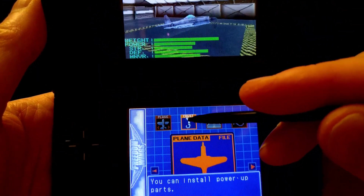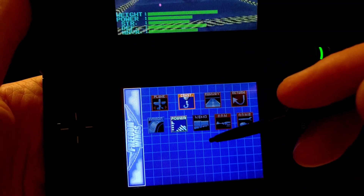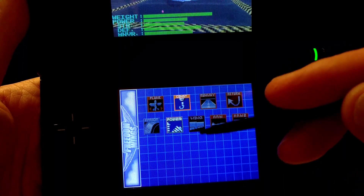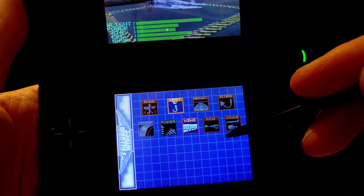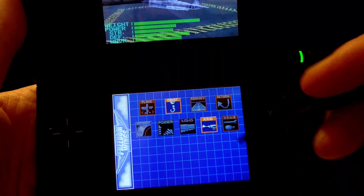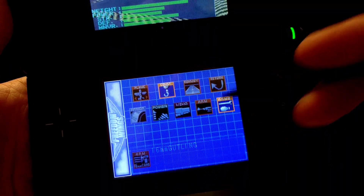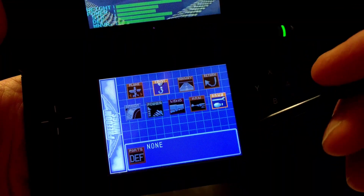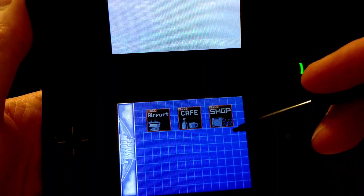You have options to actually improve the armor, the power rating — how fast your plane can go — and its wing capability, which I believe gives you more control. Then you've got armaments such as a Gatling gun. You can also have bombs, which I don't have currently, and you can return to the previous menu.